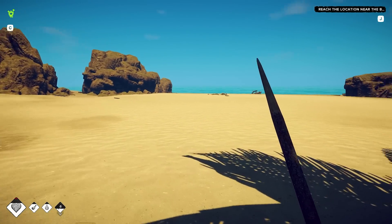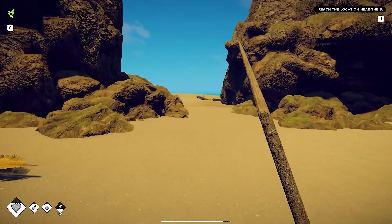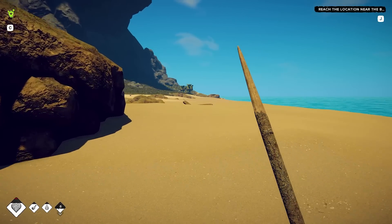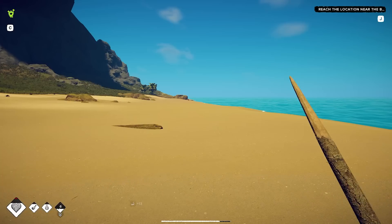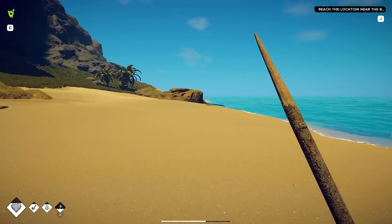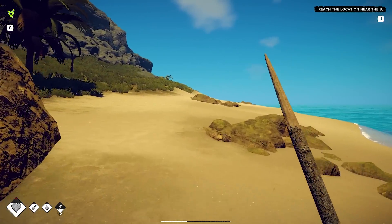Hello everyone, welcome back to Survival Island. We're back! Just came in from last episode - we did pretty good, got a lot of stuff done. I'm going to run back down here now that I have my stone hatchet and my stone knife and get these coconuts. I need to make another coconut canteen to retrieve water from that water maker I built. It hasn't rained since I put it down.